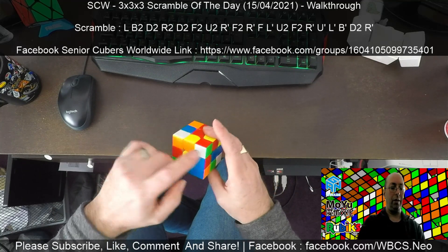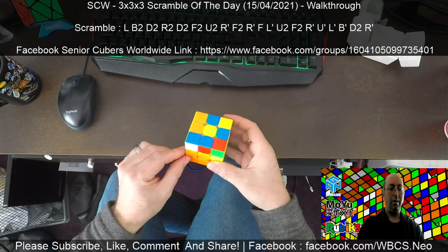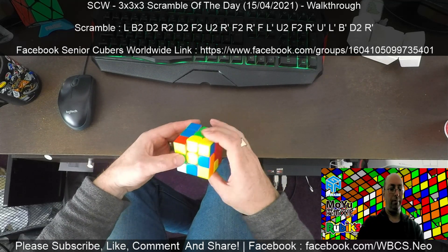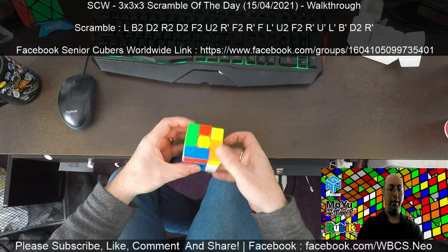I can see green-red straight away — straight in. I've got green-orange, the one I set up, which is good. And I've got orange-blue here — again I can do a white insert for that one.